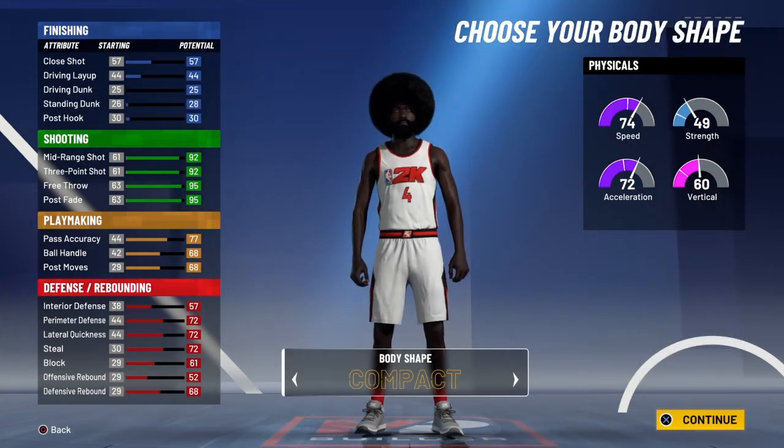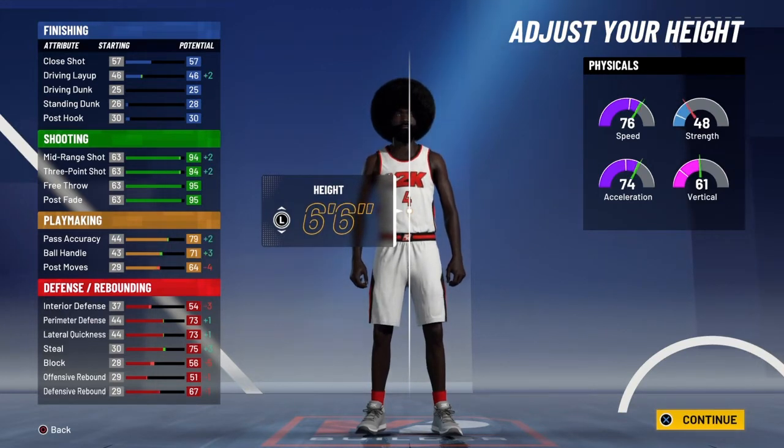I made my dude slight and I went 6-6. At 6-6, you get a plus two speed, plus two on your 3-pointer and all that. It's just way better to go 6-6 because it's just better stats.